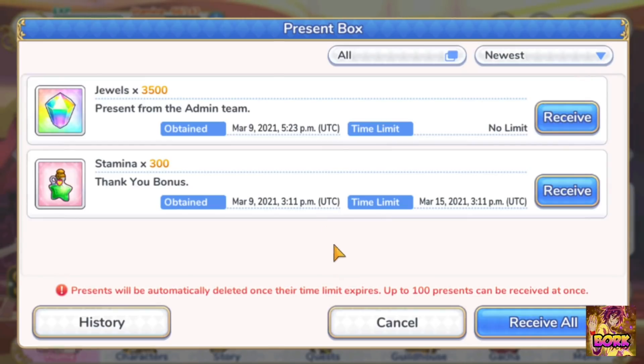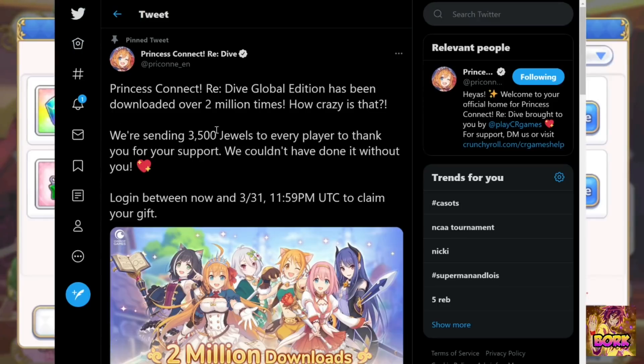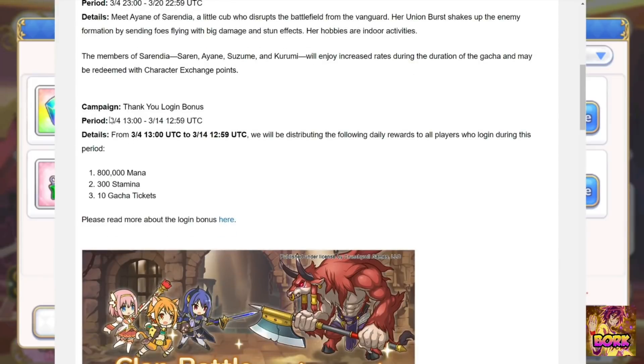And not to mention Yukari's OP shield that will help you out with Minotaur. The login bonus is currently occurring from March 4th through March 14th. We're getting 10 gacha tickets, which is a technical 1,500 jewel equivalent — each summon is technically that amount of jewels.